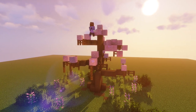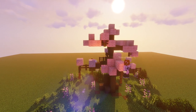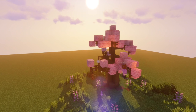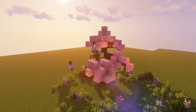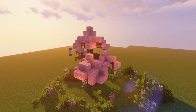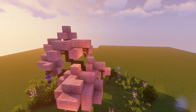Just covering all of the available branches with the pink wool here, just leaving a few spots where I'll come back and put glass in to do some variation. Filling all of the branches in and then replacing some of them with concrete powder, again remembering to put them on top of a block so that they don't just fall.